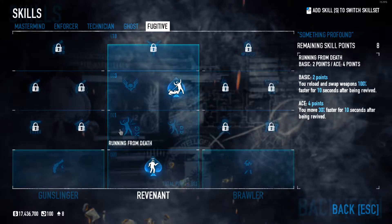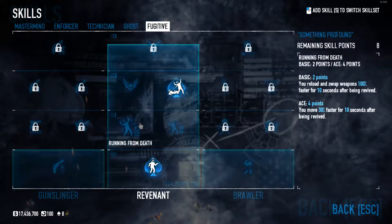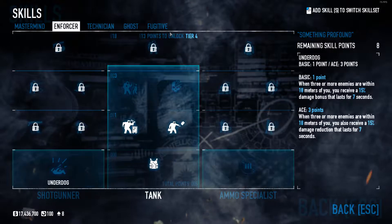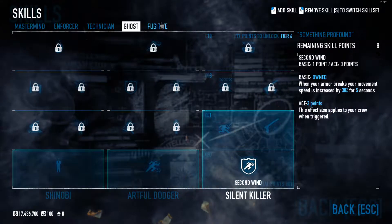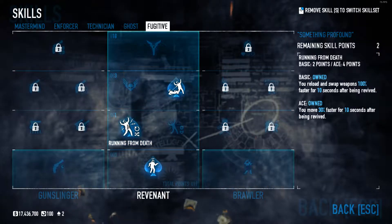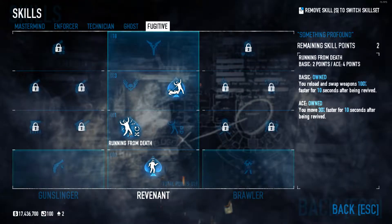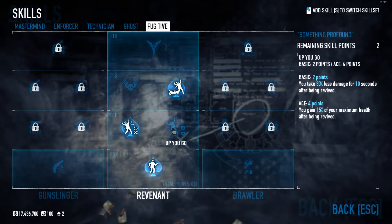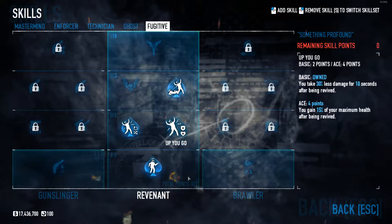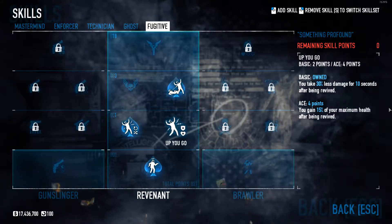Then we can choose between reloading faster after being revived or moving faster when revived. We're going to ace bringing death, which means you reload and swap weapons 100% faster for 10 seconds after being revived, and the ace version gives you 30% faster movement for 10 seconds after being revived. With 2 points left, we're going to put them in the damage reduction skill — aced, it means you take 30% less damage for 10 seconds after being revived. So you can move faster and take less damage, and take cover really safely.